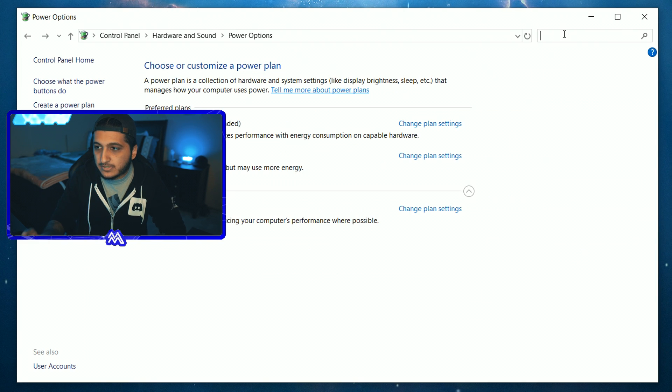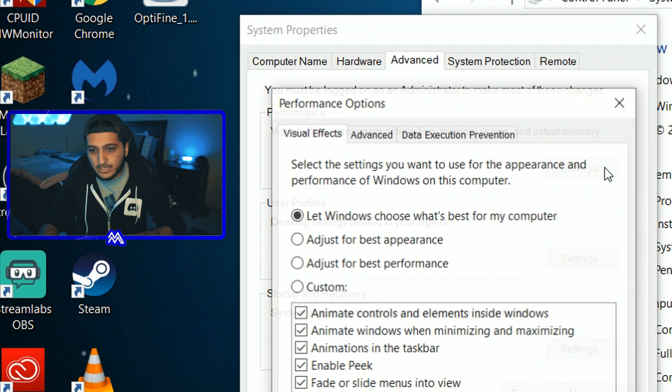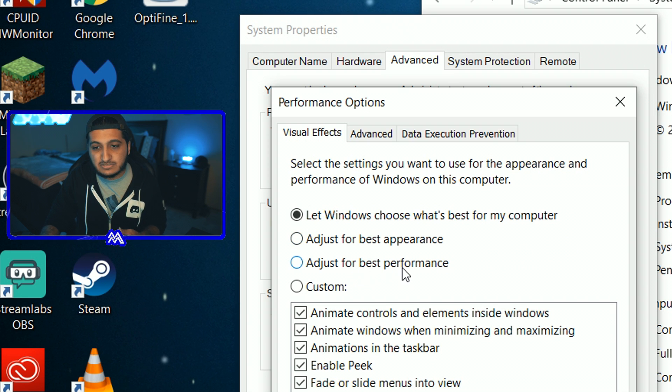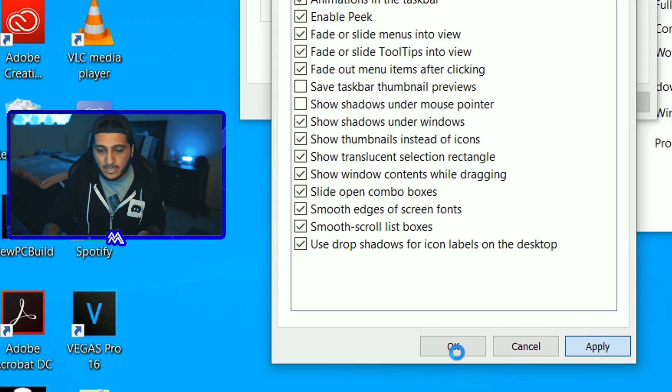Next, search for 'System' in the taskbar, click the green text, then hit Advanced System Settings. In the Advanced tab, under Performance, click Settings. You'll see a big list of visual effects that Windows has enabled by default. They make Windows look nice but slow down your computer significantly — especially noticeable on older PCs. For absolute best performance, click 'Adjust for best performance' to uncheck everything, or select 'Let Windows choose what's best' and manually uncheck effects you don't notice on a day-to-day basis. Hit Apply then OK.